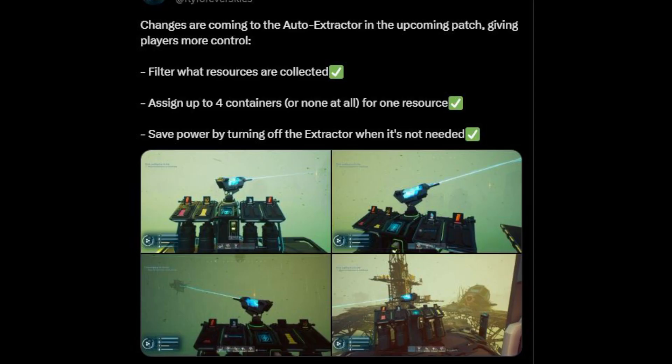Changes are also coming to the auto extractor in the upcoming patch, giving players more control. You'll be able to filter what resources you collect, assign up to four containers for one resource, and save power by turning the extractor off when it's not needed. That's actually pretty nice, because that thing is pretty beast.